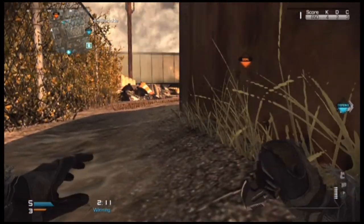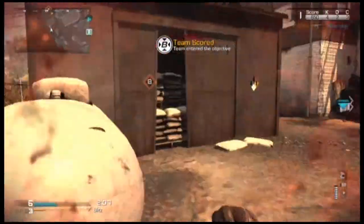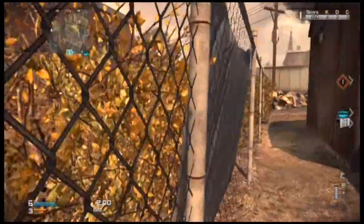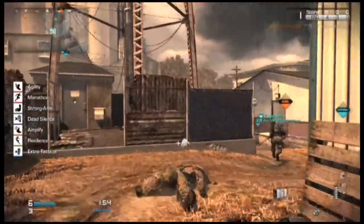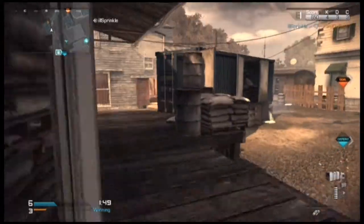One thing I found out a while ago: if you have someone on the other team camping on the point and you're trying to capture it, you can't cap the point. One time I was trying to cap it and there was a guy just laying there. I was wondering why I wasn't capping it, looked down, knifed him, and captured it.